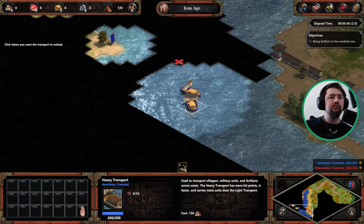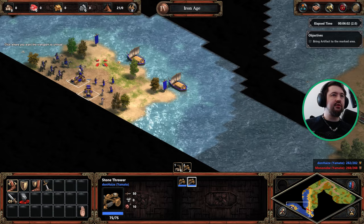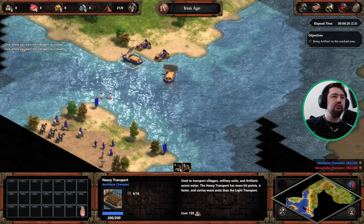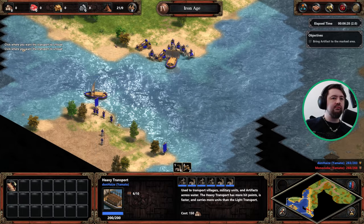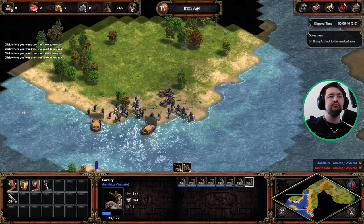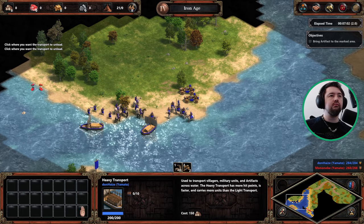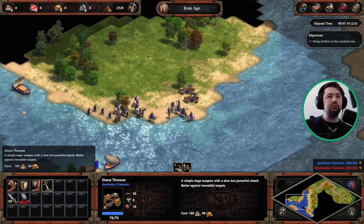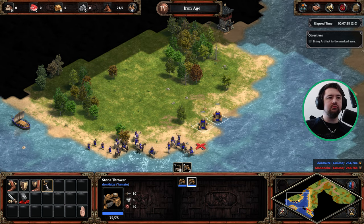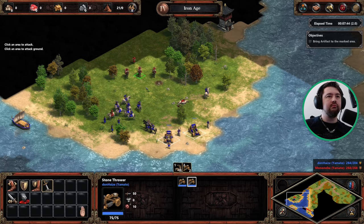I'll set the team to now attack units and transfer the army over. When we're ready to rock and roll, we'll use the stone throwers just to lure the enemy. Use the attack ground function to target what we want to get rid of without spooking the enemy.